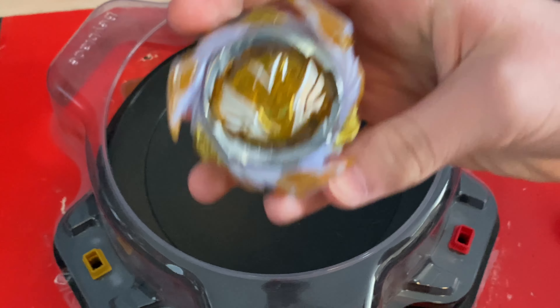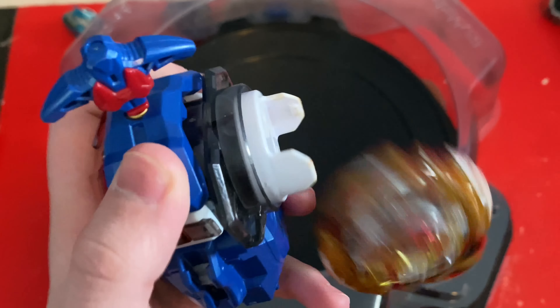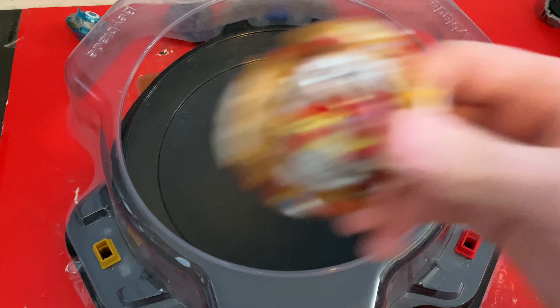The original Savior is now useless. Next opponent: Burst Spurgun with Unite Dash. Right spin mode — don't drop it.